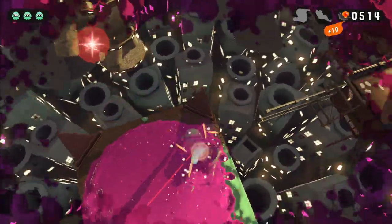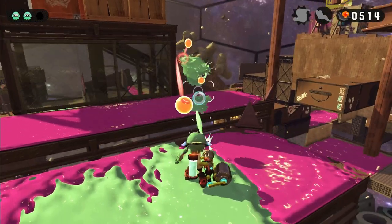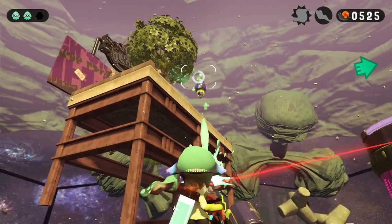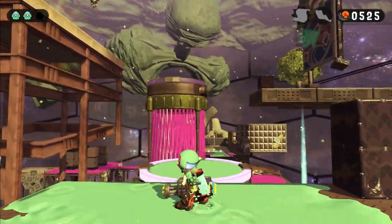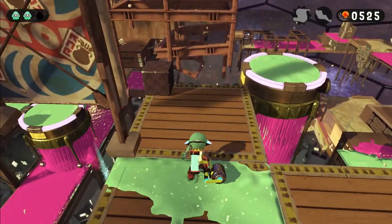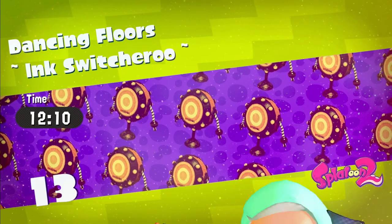I thought I could balance on the ledge to avoid the flutter, but it quickly proved me wrong. I came back with an actual plan, waited for an opening, and went for it. I kept trying to reach the grappling hook but could never hit it — I had to step back and analyze the situation. It turns out there was another grappling hook just around the corner, and apparently I can't see arrows. I got our fourth zapfish and waved this level goodbye.